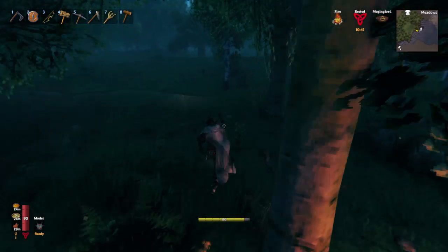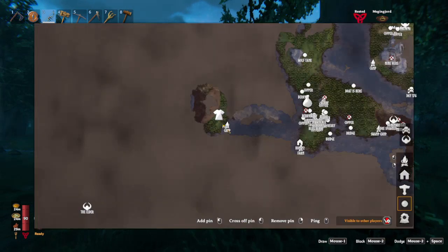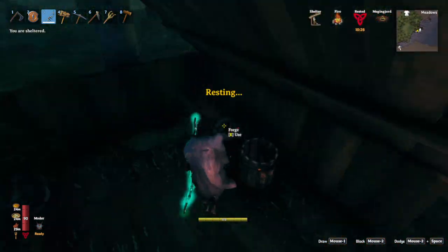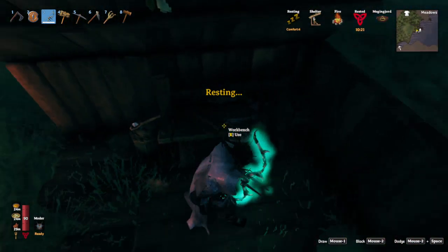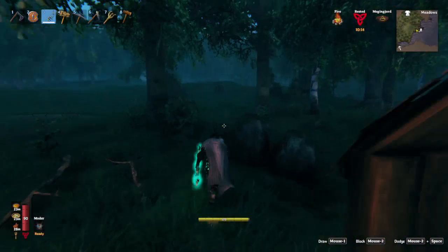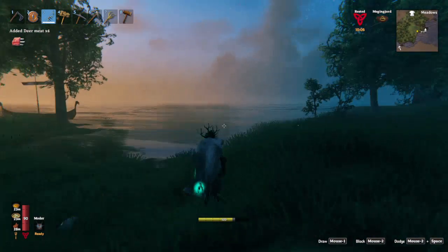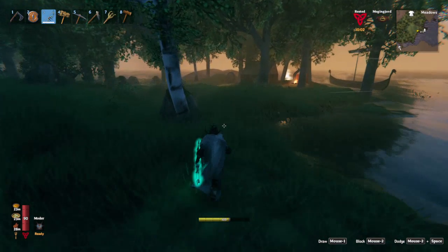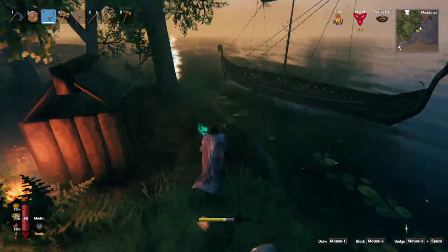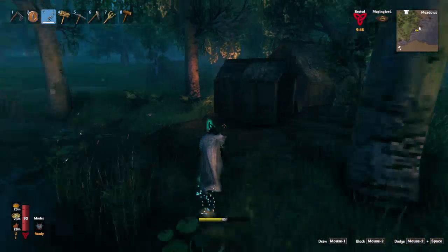Welcome to episode 86. We've sailed to the other island and upgraded our camp a little bit — we've got a forge so we can repair our gear, a workstation, our bed, and extra supplies. I've brought my key in case we find a crypt; it's currently sitting on my boat.